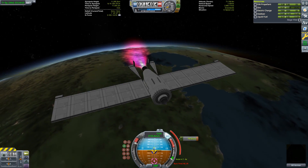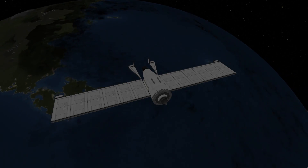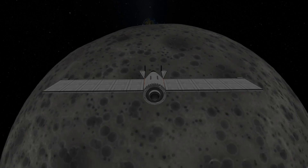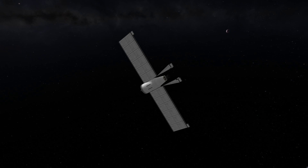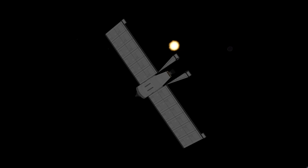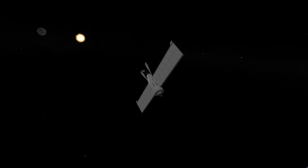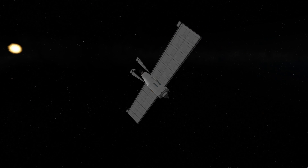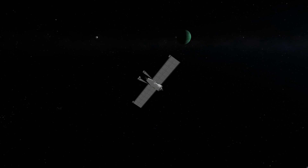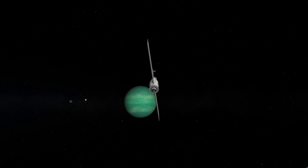My favorite destination recently has been Lathe, and because this mission took a lot of cues from my previous Lathe and Tylo mission, I knew this could land on Lathe — so that's going to be our first destination. As with the previous mission, I'm going to be doing a gravity assist to get to Jool, which is the planet that Lathe orbits. I'm going to do an assist off of the Mun to help me eject from the Kerbin system, then do assists alternating between Eve and Kerbin to spin up my orbit enough to reach Jool. Once I've reached Jool, I'll do assists alternating between Tylo and Lathe to slow down enough to capture in orbit of Lathe — just using aerobraking, without any retro burning.